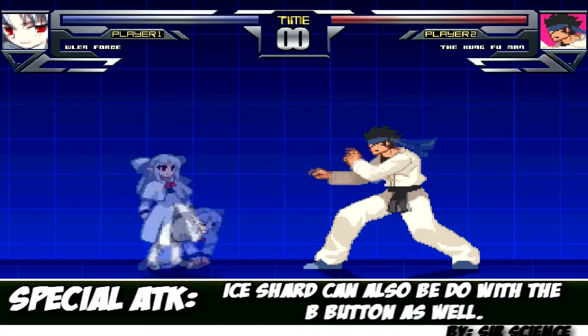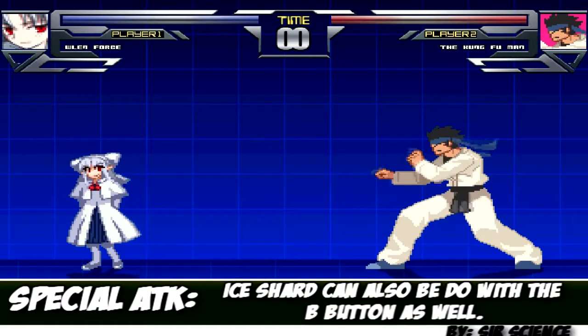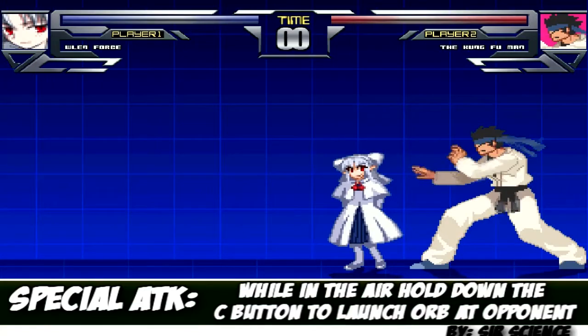The heavy one you can actually hold. Another attack that this character has is while you're in the air: if you hold the heavy down, you'll launch an orb at the opponent.